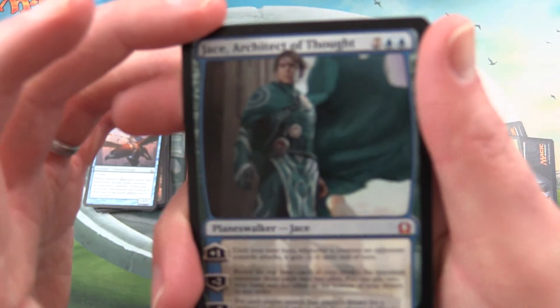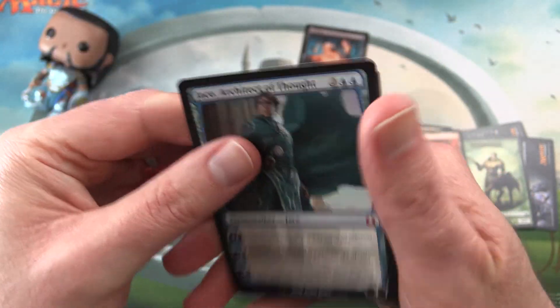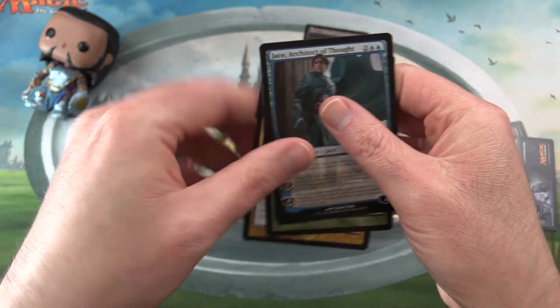So my picks today — no discussion — Jace, Architect of Thought. If you disagree, leave a note in the comments.